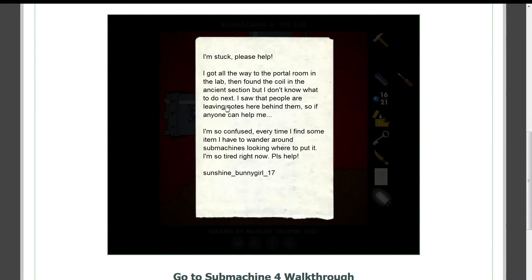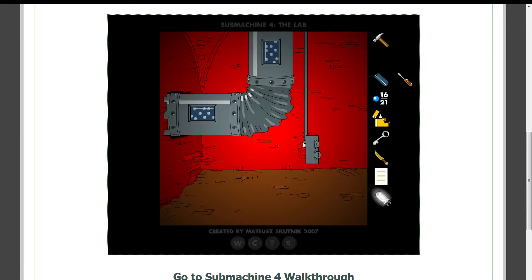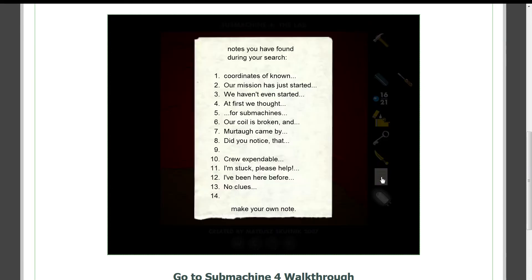I'm stuck, please help. I got all the way to the portal room in the lab and then found the coil in the ancient section. But I don't know what to do next. I saw that people are leaving notes here behind them — if anyone can help me, I'm so confused. Every time I find some item, I have to wander around submachines looking for where to put it. I'm so tired right now. Please help. Sunshine Bunny Girl 17. I feel your pain — that was me the first time I played this game.